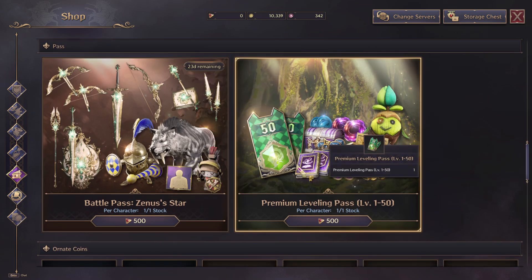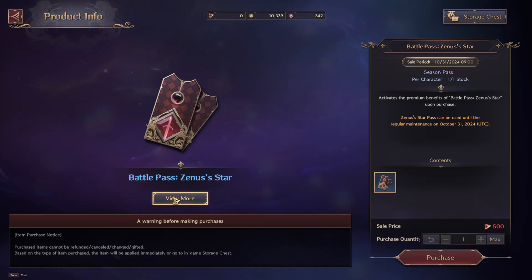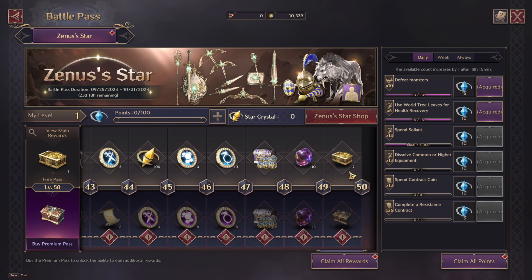You can see there's two different Battle Passes that I can currently buy. There's the Zenus' Star Battle Pass. And if I click on that, I can then press View More and you can actually see what you get in the Battle Pass. So currently in the Battle Pass there are 50 levels.